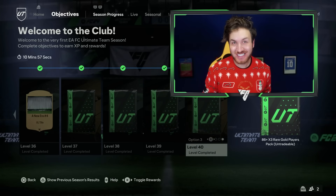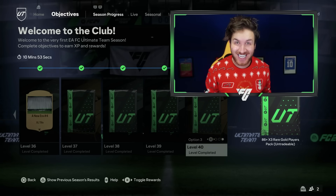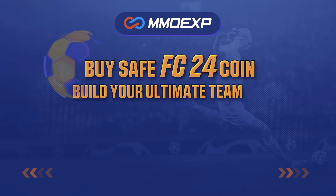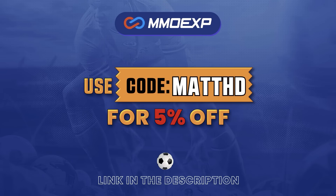The brand new season in FC24 is here, and we're going to see if it's good or ridiculous. For cheap and fast, reliable FC24 coins, check out MMOEXP — the link is down below — and use the code MATTHD to get 5% off all of your orders.